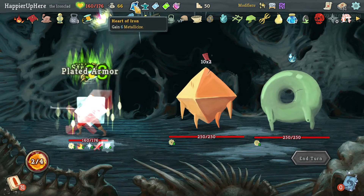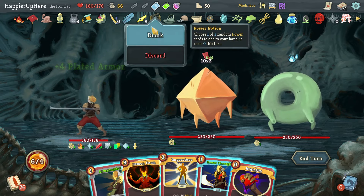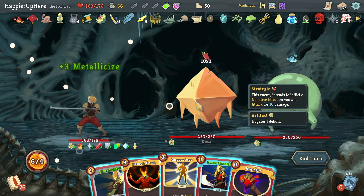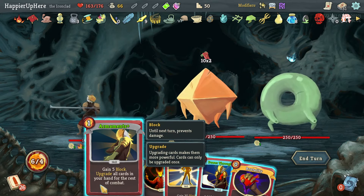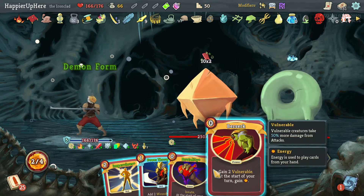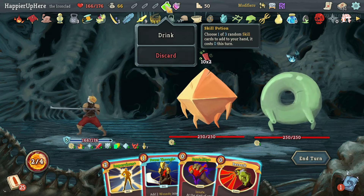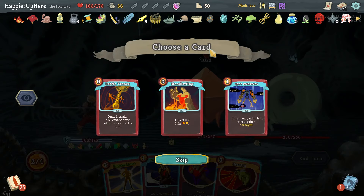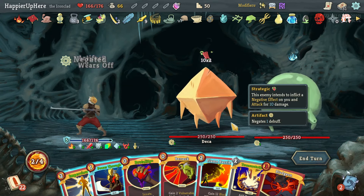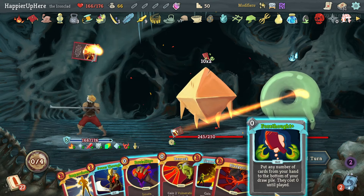With just the potions, time-wise I'm doing fine. Let's drink the Heart of Iron, the Essence of Steel Potion, and see what the Power Potion gives me — Fire Breathing, Metallicize, Berserk. I'll take the Metallicize. I have 17 block every turn — pretty good. Let's upgrade everything. I'll save the Impervious for later. Let me see what the Skill Potion gives me — Bloodletting, Spot Weakness, Battle Trance. Let's do Battle Trance.